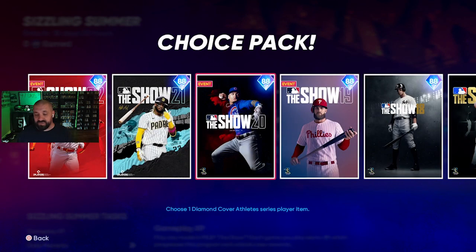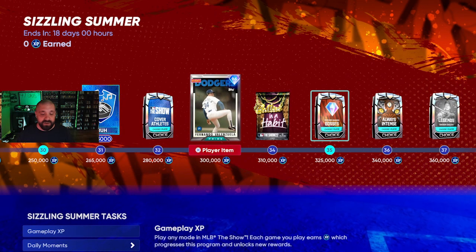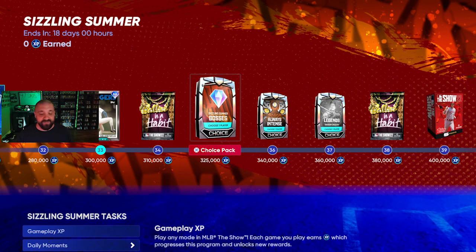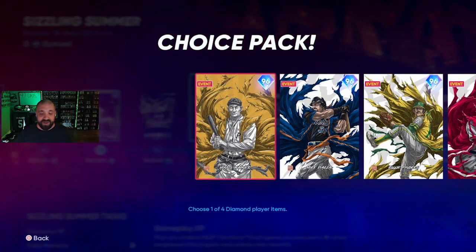At 300,000 XP you get a 96 overall Fernando Valenzuela. All of these cards — the Flashbacks, Classics, Sizzling Summer bosses, and Valenzuela — are sellable on the marketplace. If you're short on stubs you can sell them. As for Valenzuela himself, the breaking pitches are crazy: 99 break, four-seam fastball at 93, screwball, curveball, circle change. Hits per nine at 102, stamina 119, K's per nine 108 — the pitches and break alone make this card a headache to face.